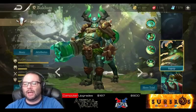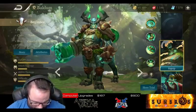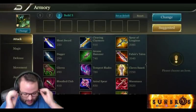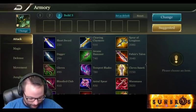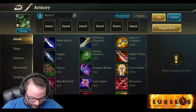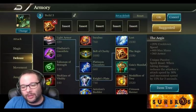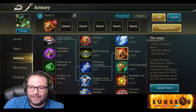Now that we have a better idea of who Baldum is and what he brings to the table, let's go to the equipment page and figure out how we want to build him. Our first item is going to be the Aegis. As we discussed, armor is very important to his kit. He also has an amazing passive that gives him 18% extra armor, which is really, really good.